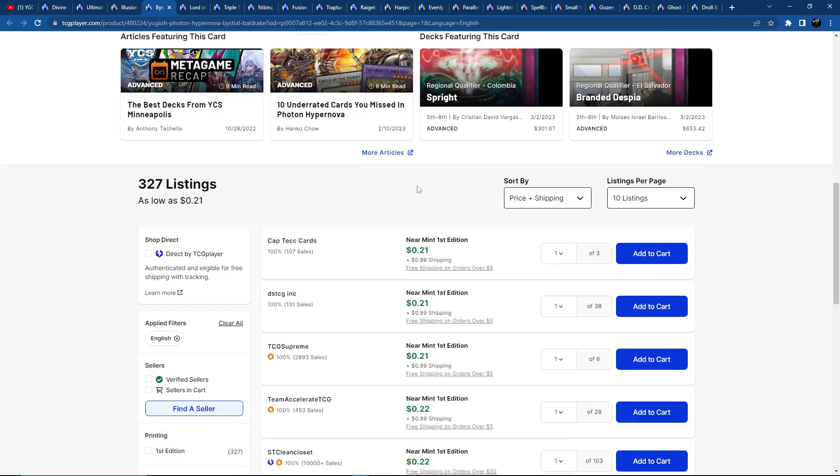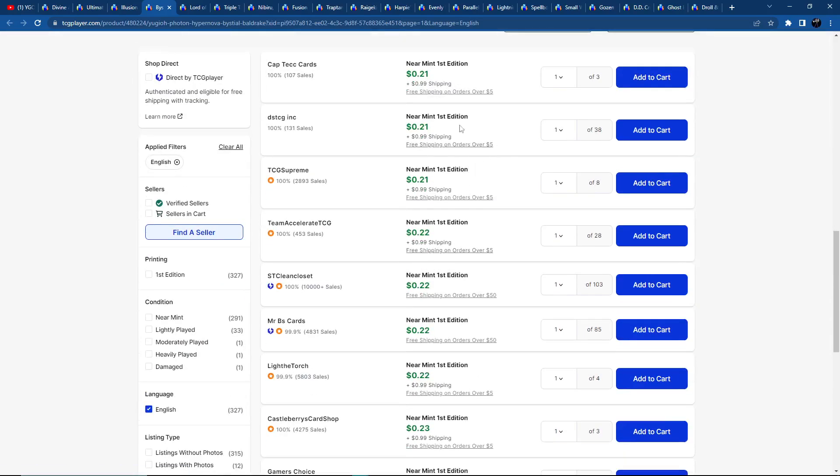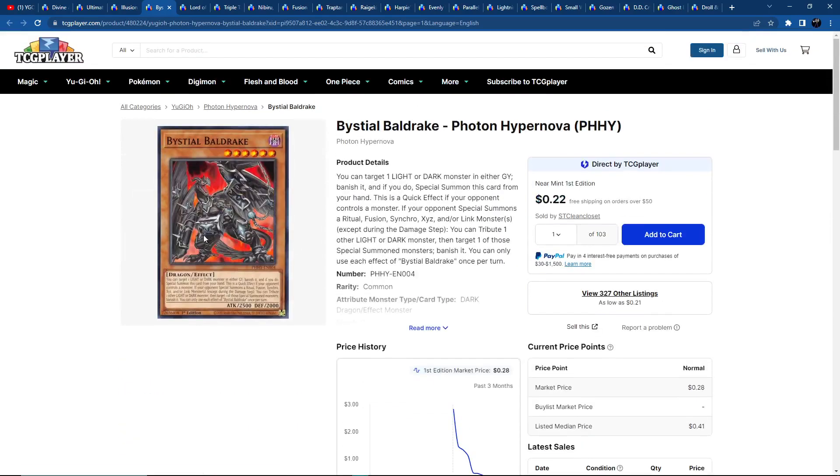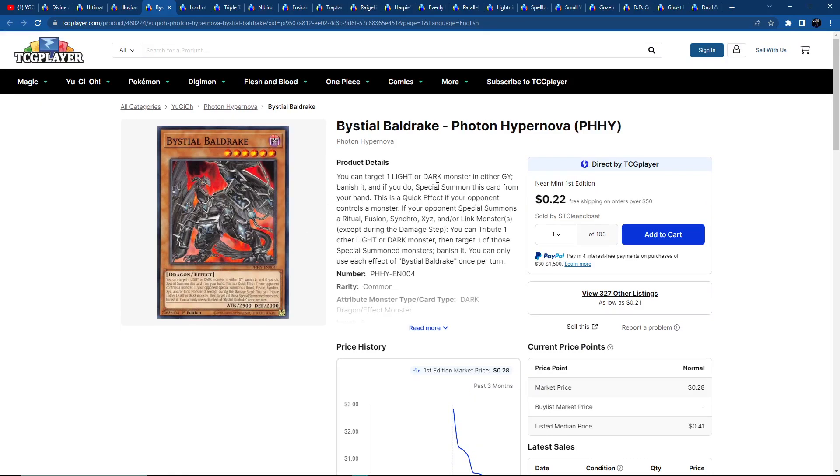Also worth highlighting is the cheapest common printing — around 40 listings at just 20 to 21 cents. It can't get any cheaper than that. It's not one of the most broken versions, but it's all about access to cards. Maybe this card becomes more relevant and people start using it in more decks. Then this 20-cent common could become a dollar card — that's 4X. If you had a playset, you use one and trade or sell the rest. One day I'd love to do a market watch covering commons only, just to find that hidden value.